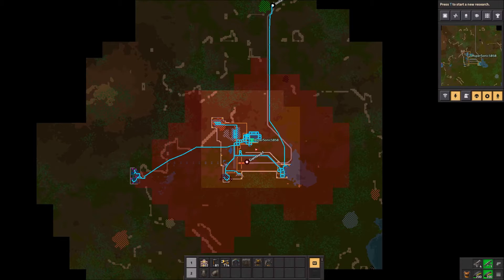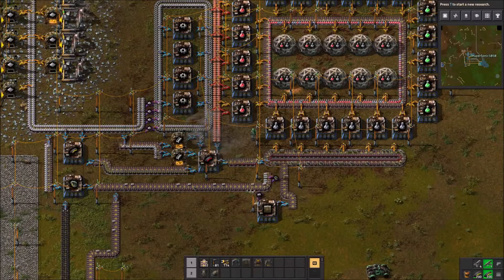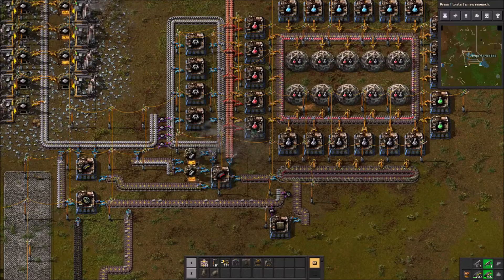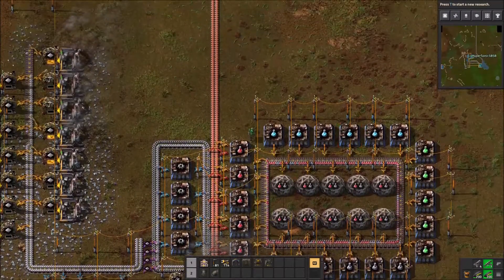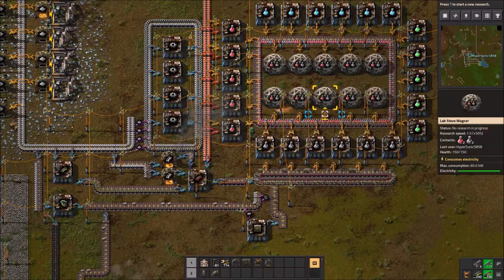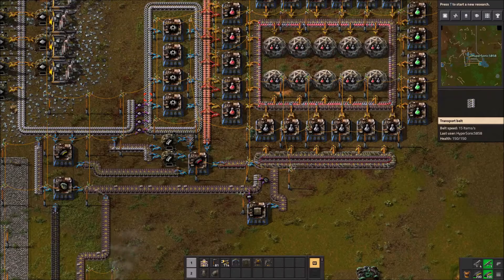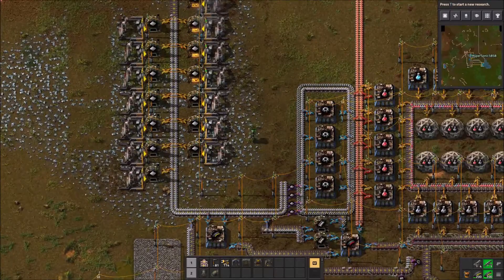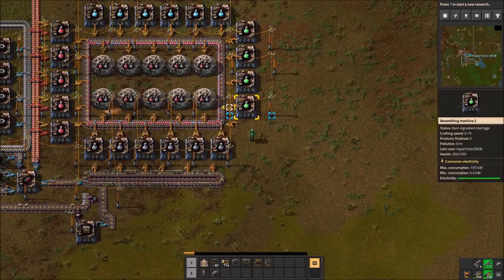Right now I'm just trying to get all the research going so I can start on all of them. I've already noticed a huge flaw in my system — everything's crowded on this middle track. I'm going to have to make a double loop, which is going to suck because I'll have to move everything back. I wanted to show a little bit of the basics: I have these all mining to do the stuff over here.